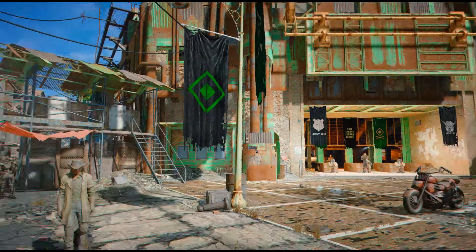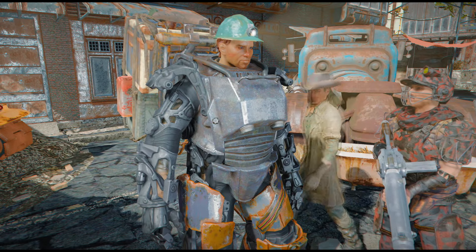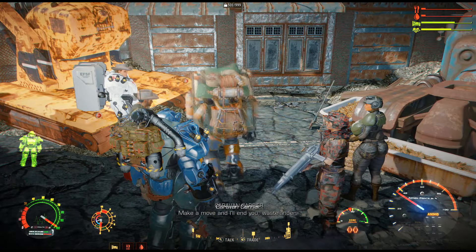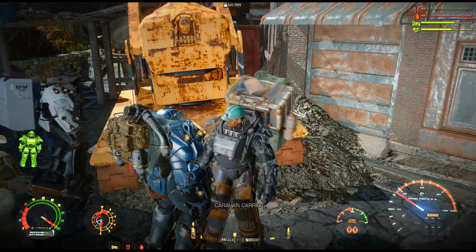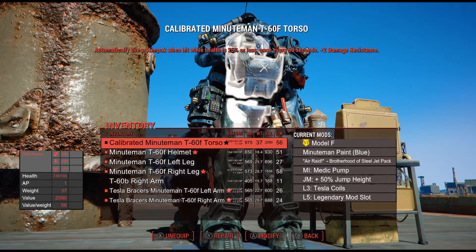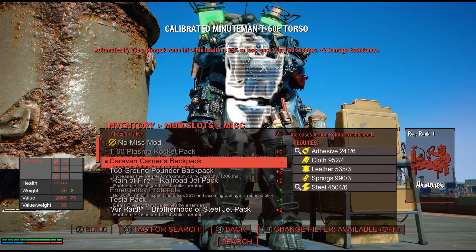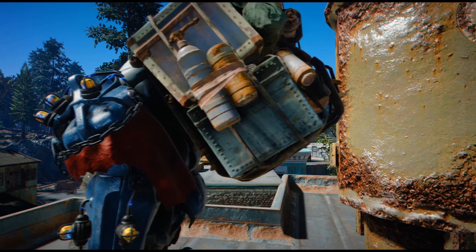I did however see one of these guys outside of Diamond City where Cricket usually stands, but he was just standing there not really doing anything and you couldn't interact with him. He would just have small things to say when you talk to him, and he didn't have a voice — just subtitles on the screen. I was still able to make use of the backpack by going to the power armor station and adding it to my power armor, though the enchantment was a bit underwhelming as it doesn't give you increased carry weight.